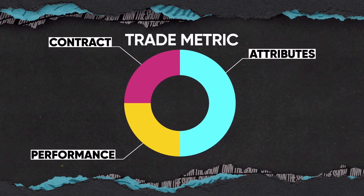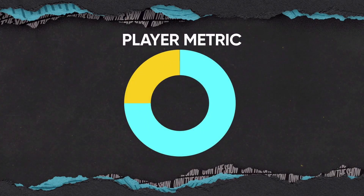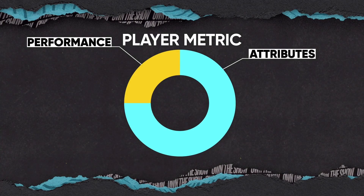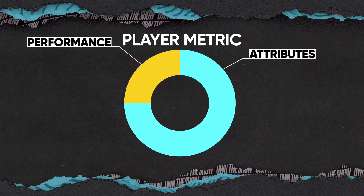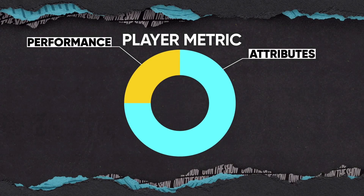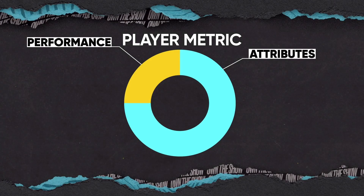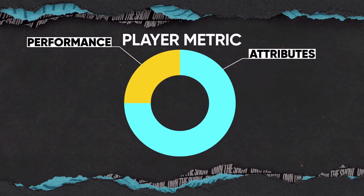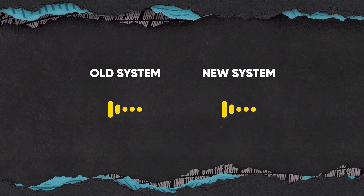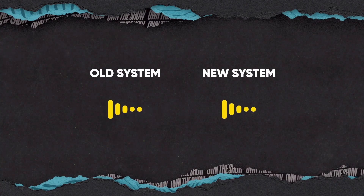The other thing they talked about was the player metric, based on performance and attributes — it's 75% attributes and 25% performance. I think this should be closer to 33% performance and 66% attributes. The reason I say that is if you look at a prospect like Soto when he was coming up — he comes up at a 70, has an MVP-type season his first year, goes to maybe a 77, then the next year has another MVP-type season and goes to 85 or 86, while all other MVPs are 95 or above. I want to see that kind of dynamic reflected in the game.